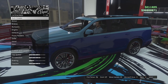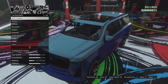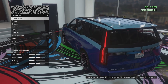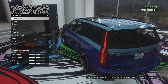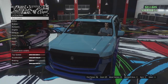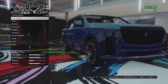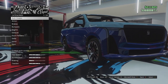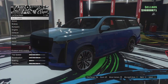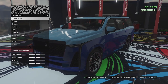Here we are in the custom shop. This thing has a lovely sunroof which is quite cool. We seem to be getting a lot of SUVs in this update - this was added as part of the Chop Shop DLC. I don't know what kind of build I want to go for, I think we're going to make this thing into like a glitzy, high-end vehicle. We might paint this thing gold.